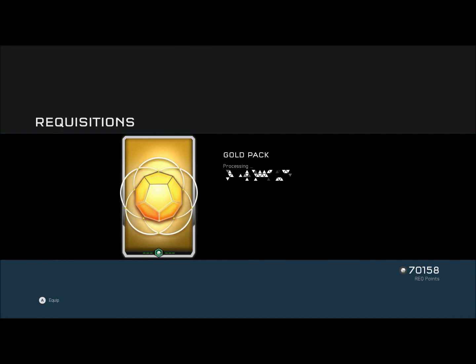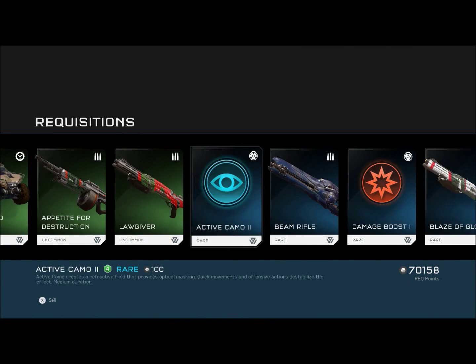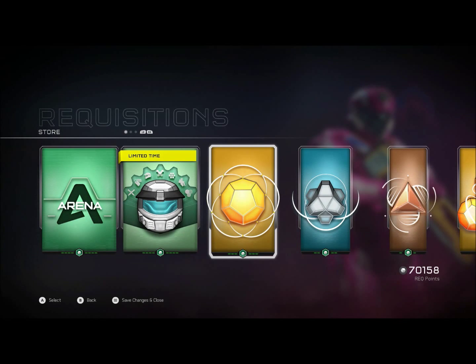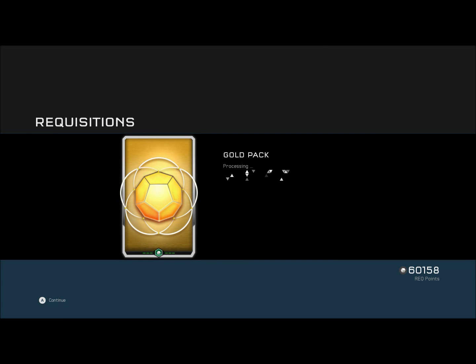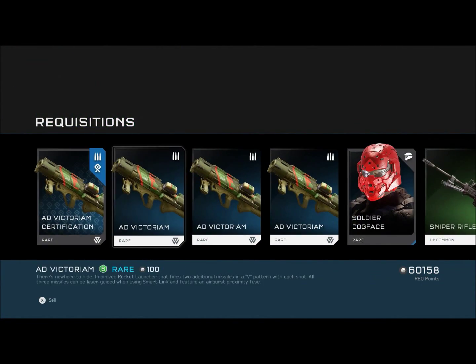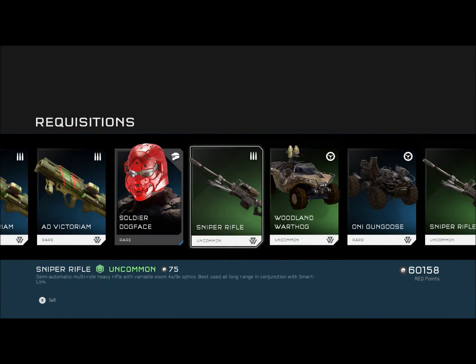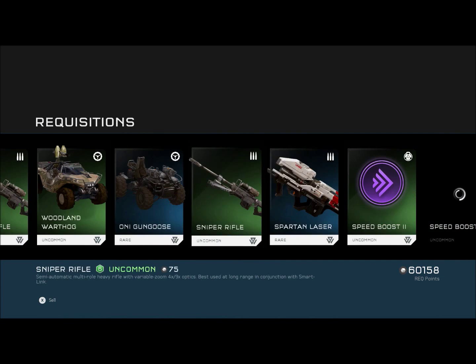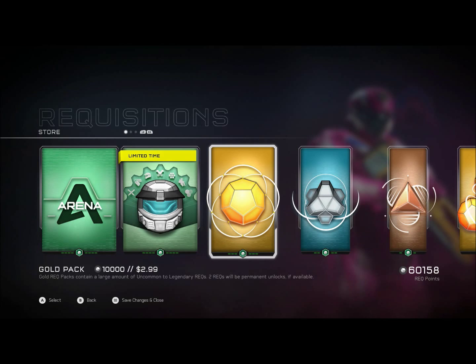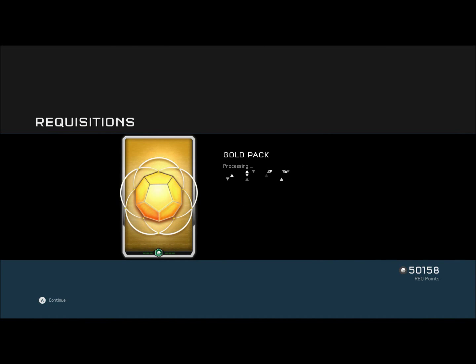Tracker, and number seven. The number emblem should have been free — I really don't complain too much on this game, but the number emblem should have been free. Ooh, the AD Victorian — very nice, very nice. And then the Soldier Dog Face. Not going to use that, but it's just nice to have. Get them out of the way. We got six more to go.